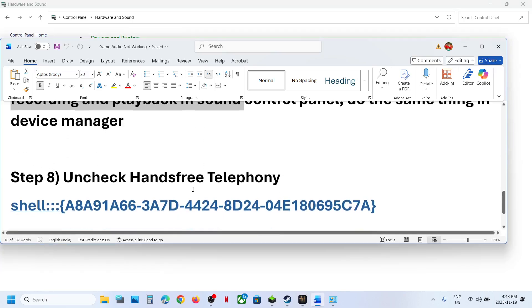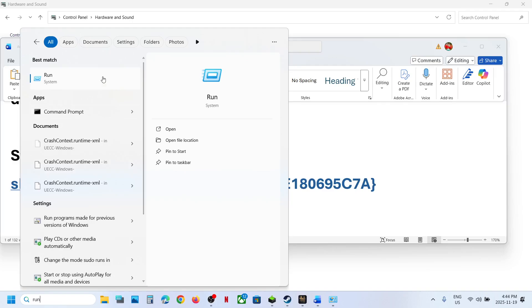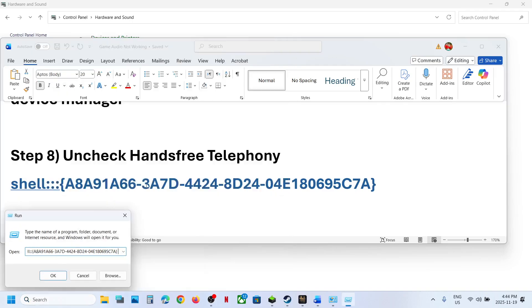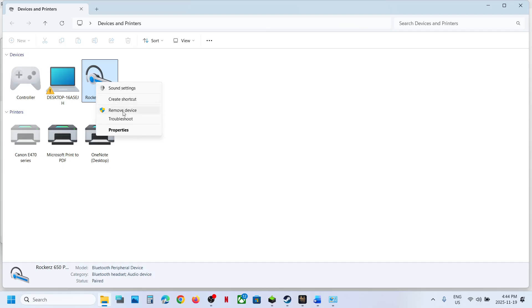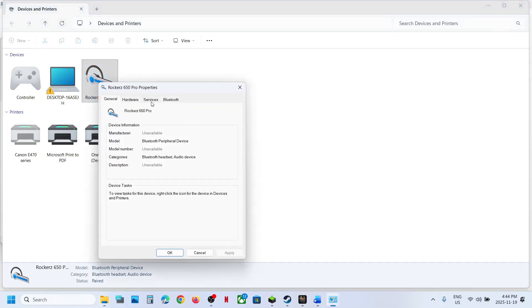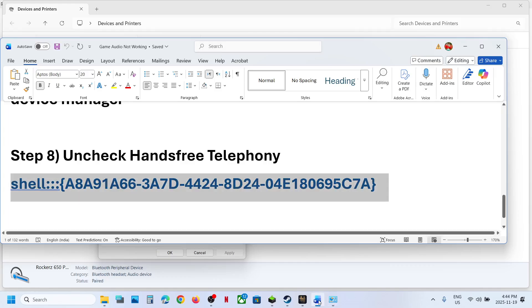The next step is to uncheck Hands-Free Telephony. Copy the command provided in the video description, type Run in the Windows search box, and click on Run. Paste the command and click OK. You will see your speaker — select it, make a right click, go to Properties, go to the Services tab. If Hands-Free Telephony is checked, uncheck it, hit Apply — Apply is important — then click OK and relaunch the game. Once you are done playing, you can enable Hands-Free Telephony again.